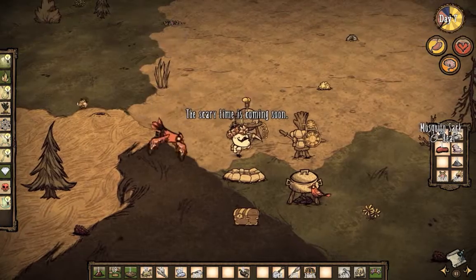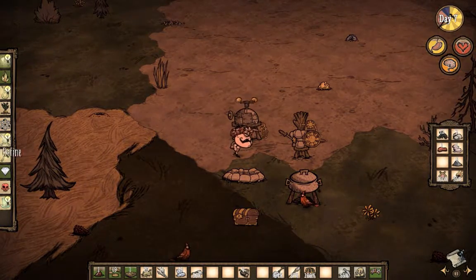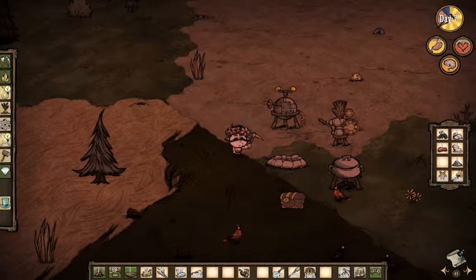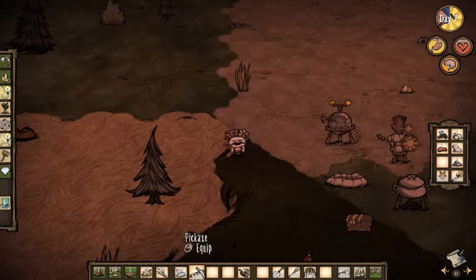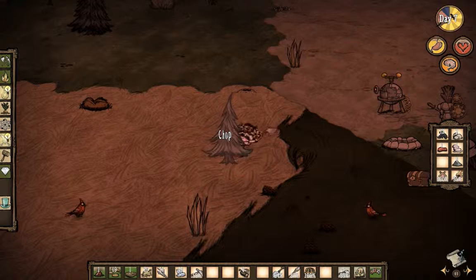I wonder what you can make with a mosquito sack - there's got to be something. Oh wow, it's dusk already. I guess before night comes, let's chop us some trees so we can have some wood, because we've only got a stack of eight right now.